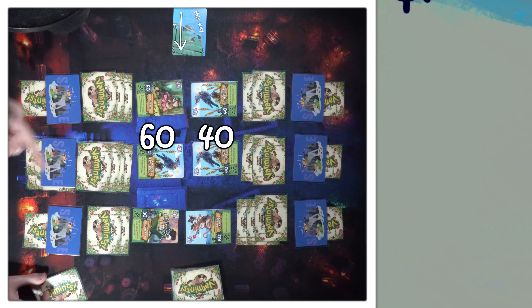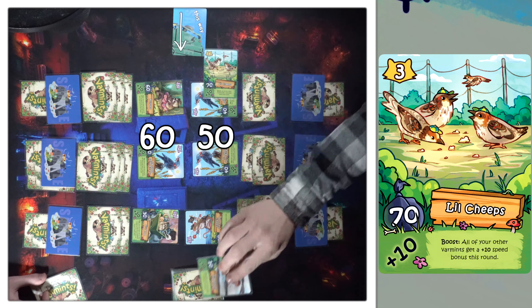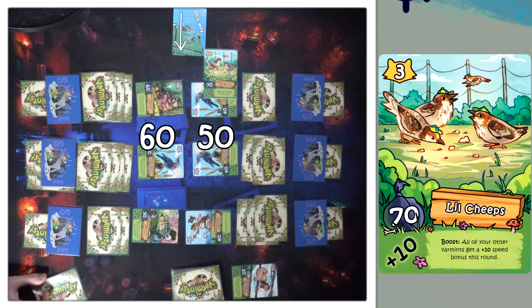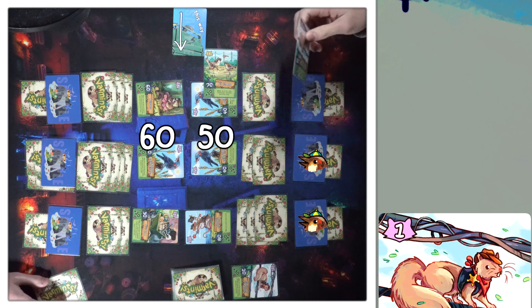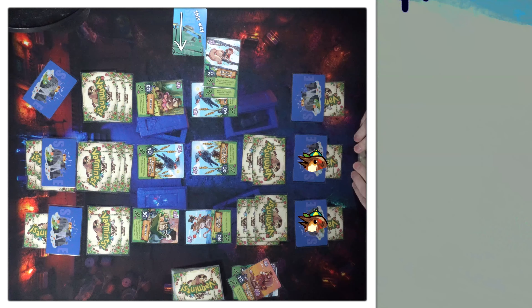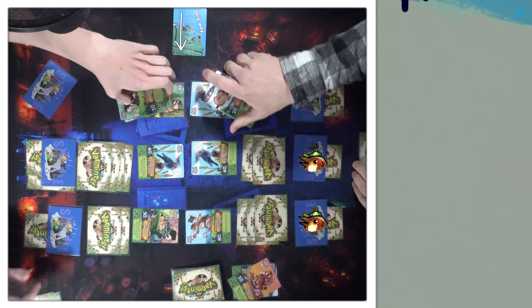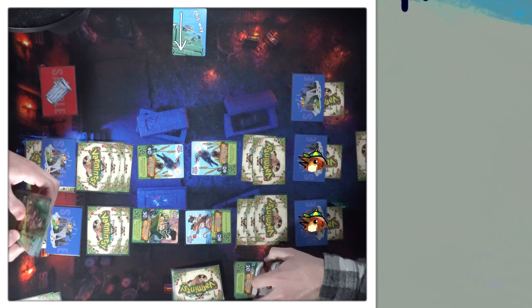It starts on this one with you. Pass. Lil Cheeps gives him plus 10 and then gives all my others plus 10 for this round. Pass. So I'm at 50 versus 60. Sheriff of the Stuff — I'm going to take this to my hand and everything goes. Empty trash.